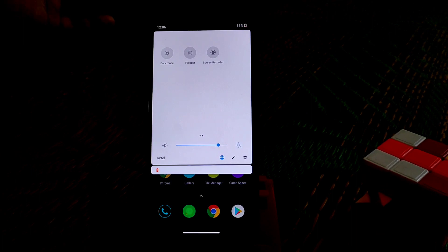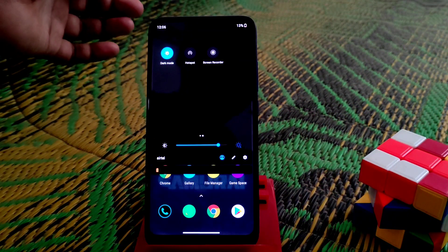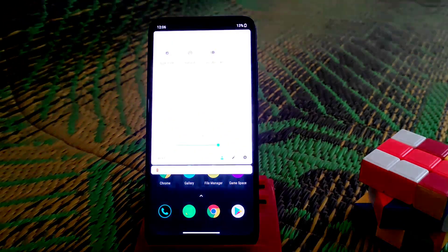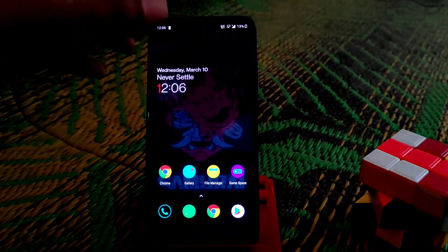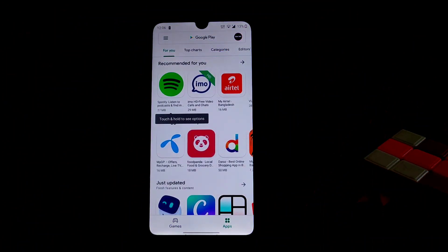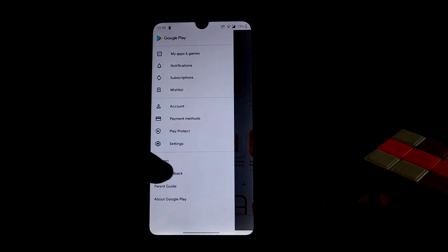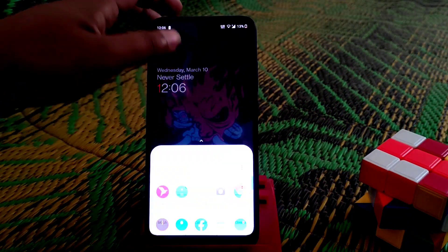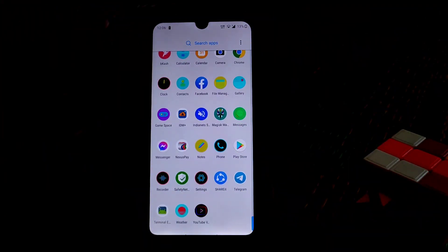Dark mode is working fine, screen recorder is working, and almost everything is working pretty much fine. One important thing: when you first install the ROM, your Play Store will not be certified, but I made it certified using the terminal application. You can also see that I have rooted the device.